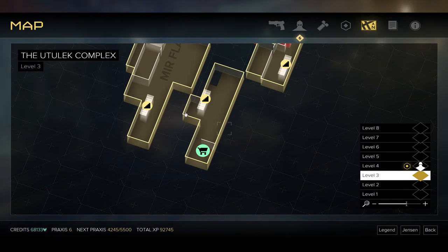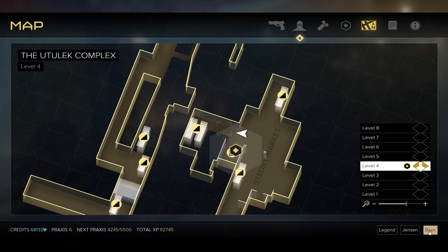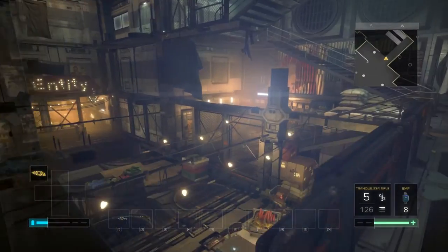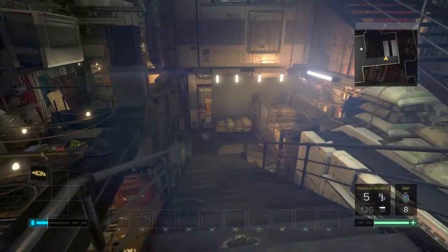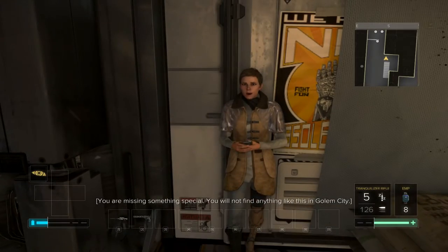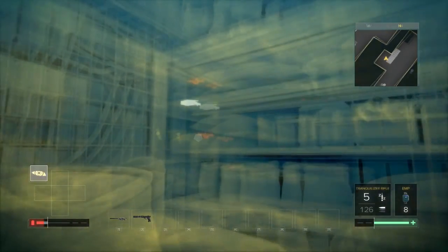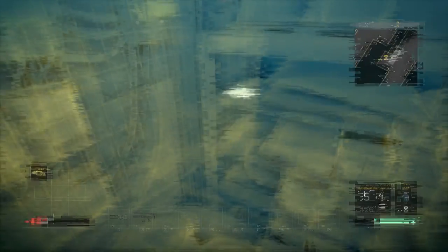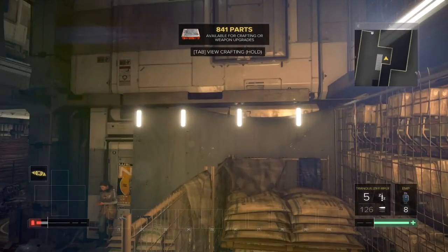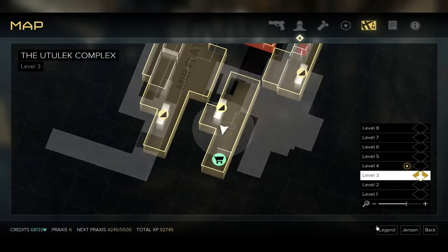But yeah, there is something here. But look, this is kind of cordoned off. These steps might take us there. Maybe if I go down I might find a shop. There's something like that in Golem City. Crafting parts up here - I want them. Come to me, crafting parts - you belong to me now. Is this a shop down here? Yes, I found the shop! Excellent!